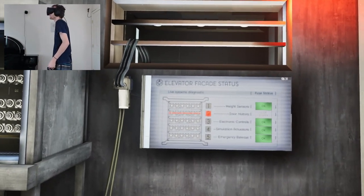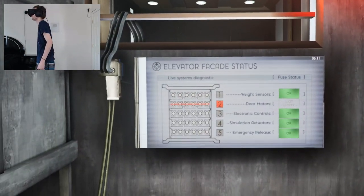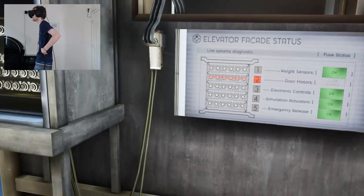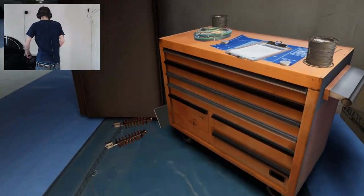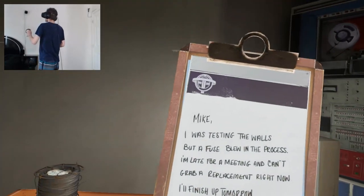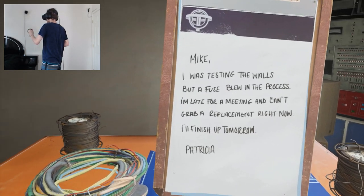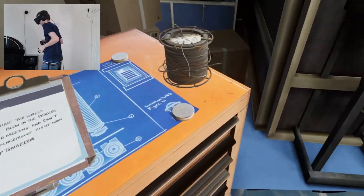What do we have here? Elevator facade status — life system diagnostics, door motors, slot empty. Yep, we're missing something. And there's a note: Mike, I was testing the walls but a fuse blew in the process. I'm late for a meeting and can't grab a replacement right now. I'll finish up tomorrow. Patricia. Well, Patricia, you suck.